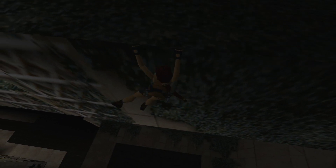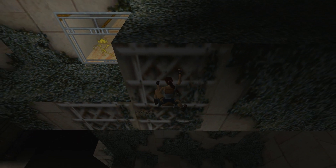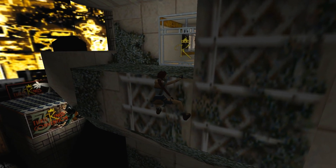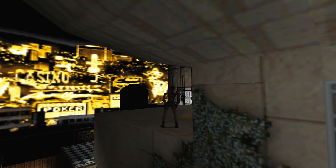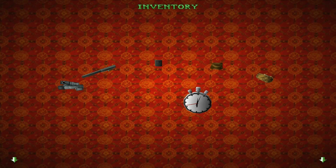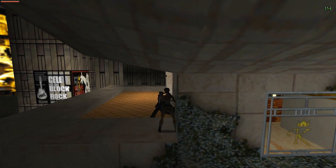I jumped and grabbed this ledge so I can shimmy over to the left to this ladder. The ladder lets me climb down and then back up over to the left a little bit. There's a window right here — you'll see some guys behind it. Fortunately that window cannot be broken so they're not going to shoot at you from there. However, as soon as you jump over here there are some windows that can be broken, so I'm going to break one and then stand here with my shotgun ready to ambush them.